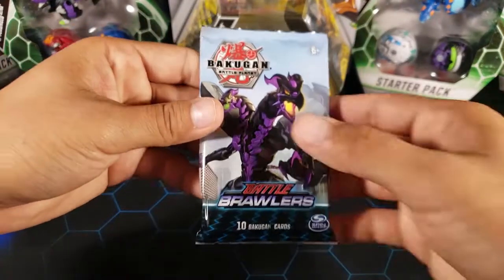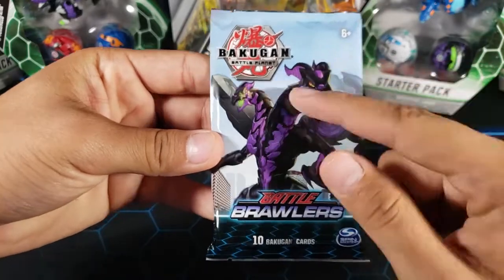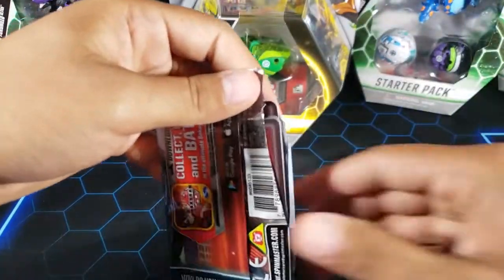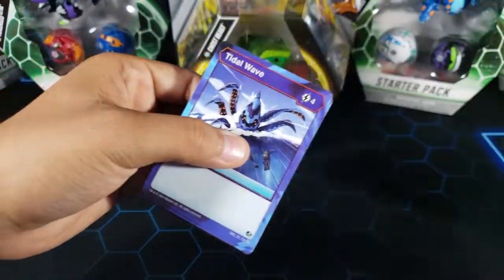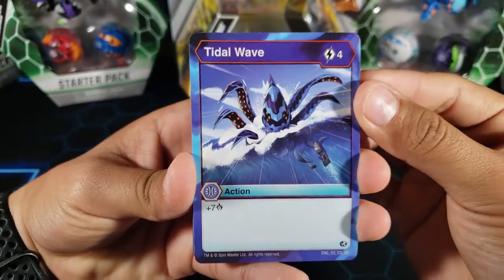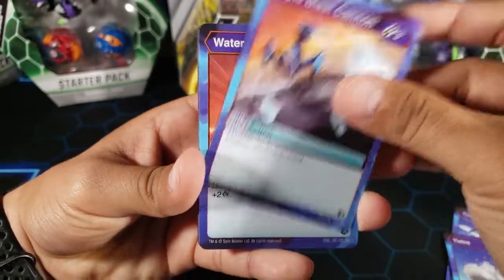We got Battle Brawlers, the base set of Bakugan Battle Planet. Let's see what we get out of this pack - we're looking for Mac, that's what we're looking for. I need that card, it's pretty valuable and it's really good for the TCG. I want to make a deck with it, so let's see if we get it.